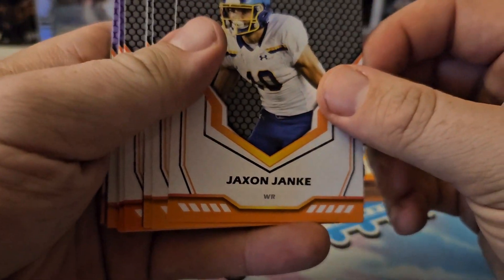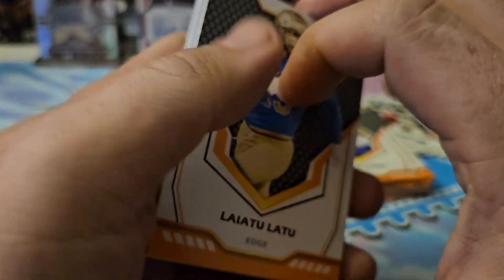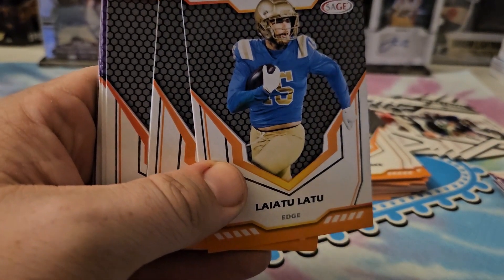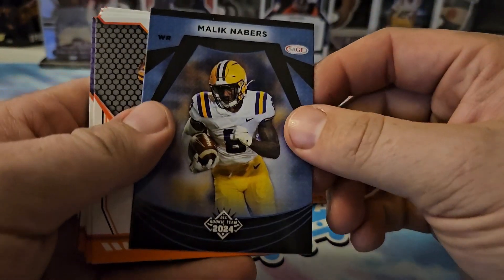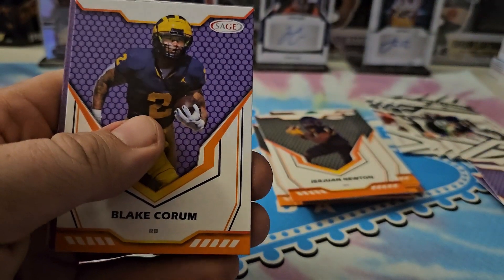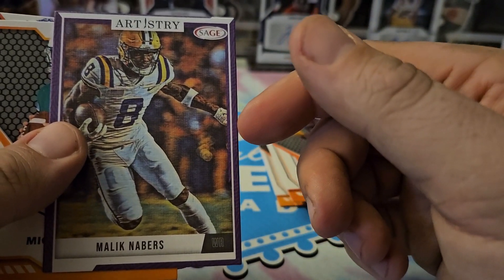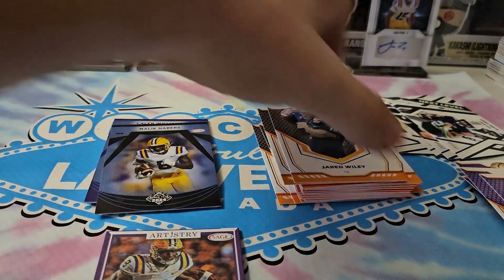Pack five: we got Jackson Janky. Sorry, I had to cut the video — someone knocked on the door and the dogs went crazy. Back at it: Laiatu Latu, Kairi Jackson, then Malik Neighbors All Rookie Team 2024. Jirwan Newton again, Xavier Legette purple, Elijah Jones purple, Cory Crooms Jr. purple, Blake Corum purple. Here's an artistry card — Malik Neighbors artistry card, haven't seen one of those since a previous Leaf opening. Then Michael Pratt quarterback and Jared Wiley tight end. We're down to our last three packs and we've already pulled four autographs, including one peak performance.